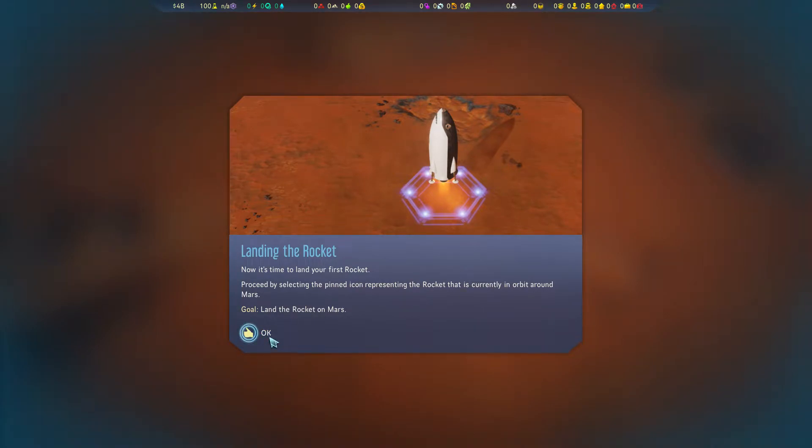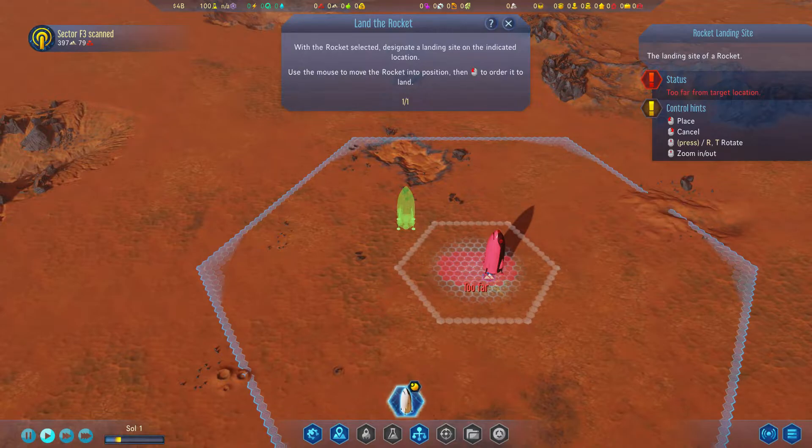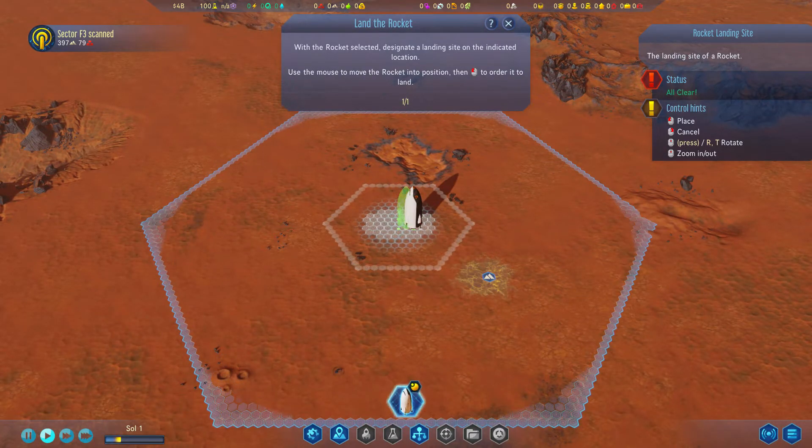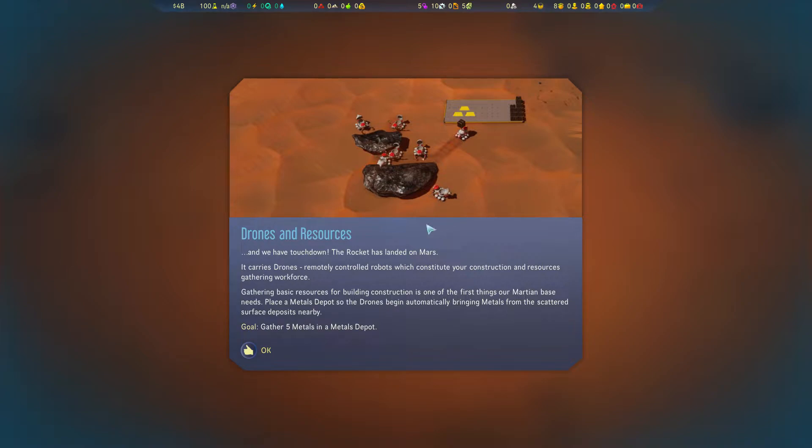Now it's time to land your first rocket. With the rocket selected, designate a landing site on the indicated location. And we have touchdown. The rocket has landed on Mars.